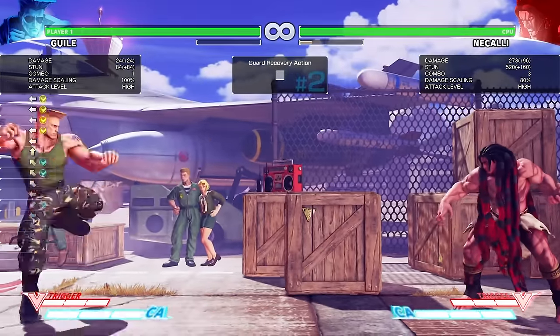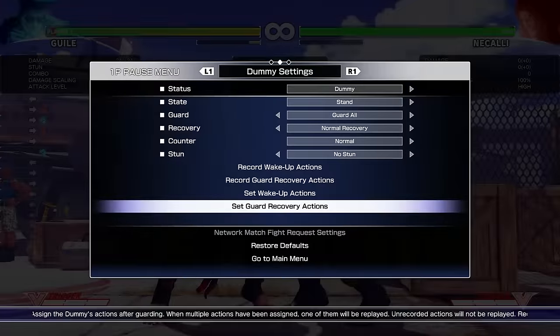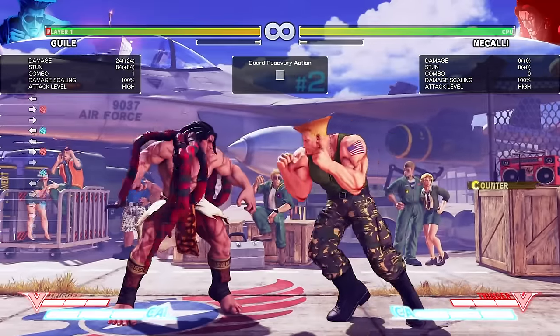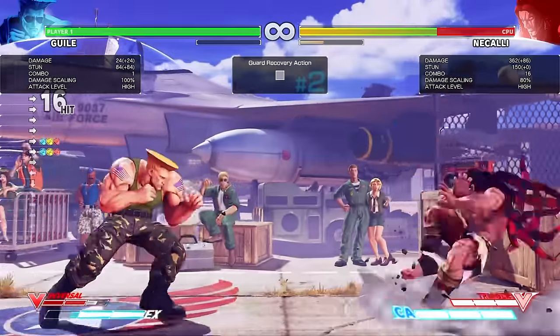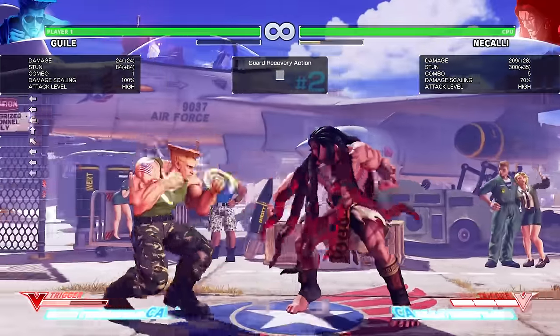And there you have it — some damage. Regarding frame traps, that's pretty much some of the ones that I use. You can do things like standing jab into back fierce, but there is a gap of 5 frames, so you're not really going to beat out 4-frame normals. But if you do it really far you can use it sometimes — even on a whiff punish, you can just delay it, wait a bit, and then do it. You could also do a sonic break. That covers pretty much some of the frame traps. Like I said, we'll do a more in-depth video for that. So now we're going to go on to his space control.